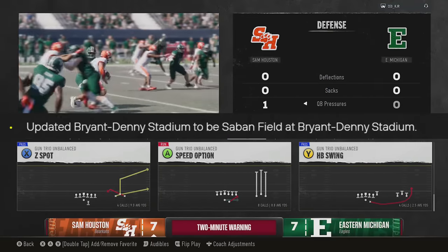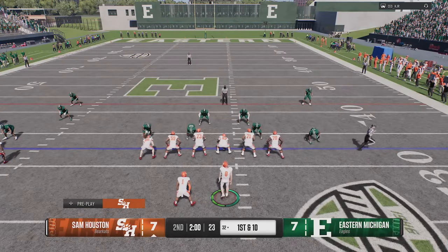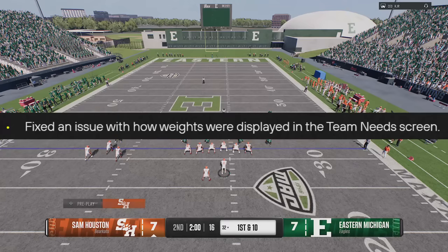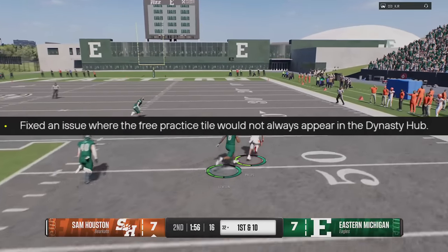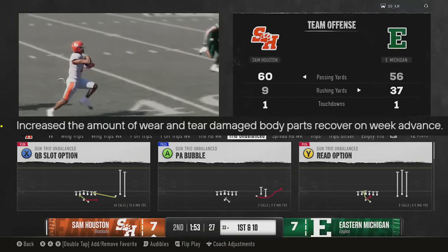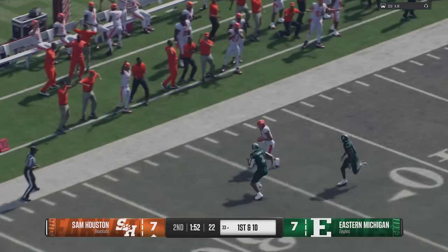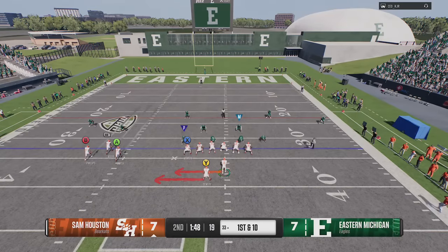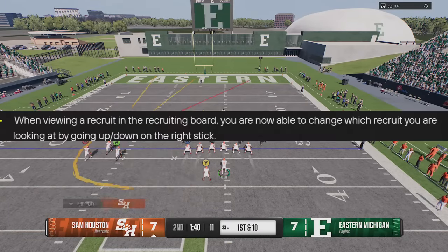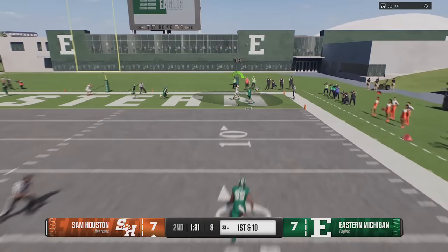Other dynasty fixes: Bryant Denny Stadium is updated to 'Saban Field at Bryant Denny Stadium.' They fixed an issue where the prospect list performed a full refresh every time a recruit is targeted. Various news story fixes. Fixed how heights were displayed in the team needs screen. Fixed the free practice tile not always appearing in the dynasty hub. Fixed inability to super sim from the play calling screen when playing as a coordinator. They also increased the amount of wear and tear damage that body parts recover on week advance.